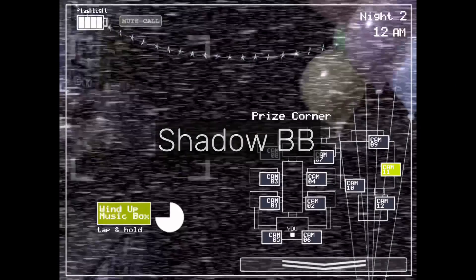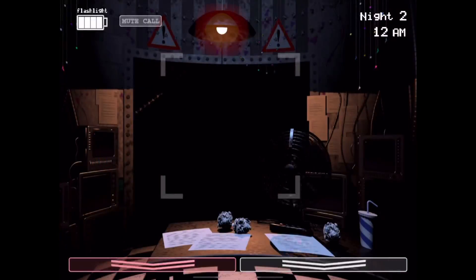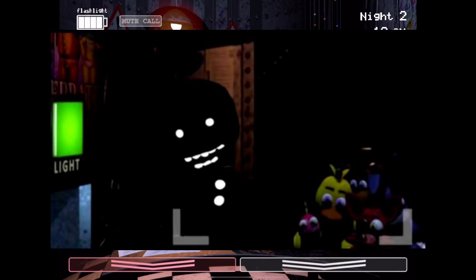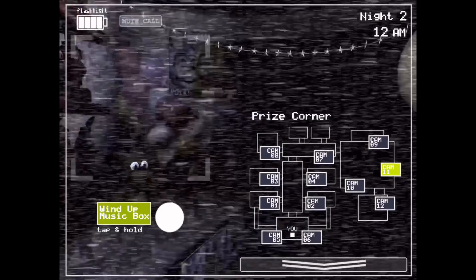Shadow BB is an infamous FNAF hoax. The original poster is unknown, but the image circulated back in the day. He was said to be exclusive to the mobile ports of FNAF 2. The hoax features a shadowy Balloon Boy with white accents — obviously not in the actual game.